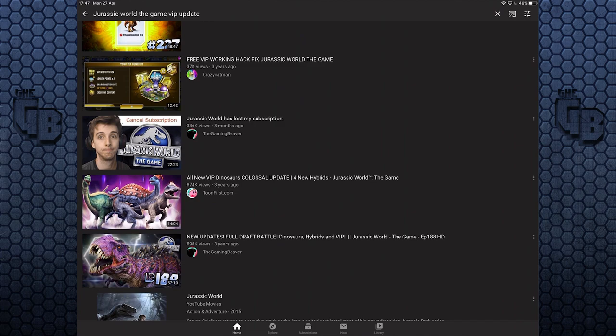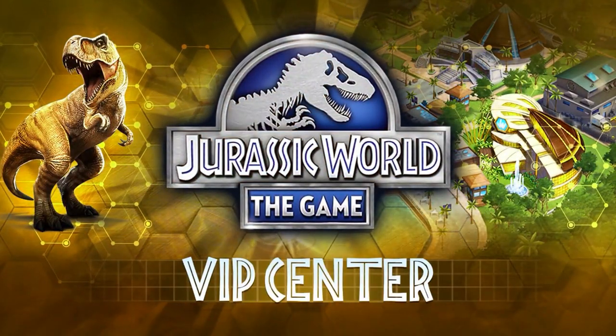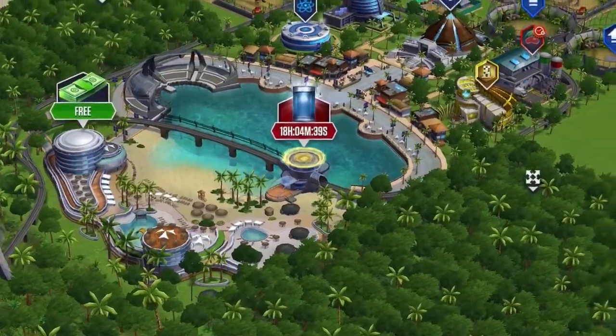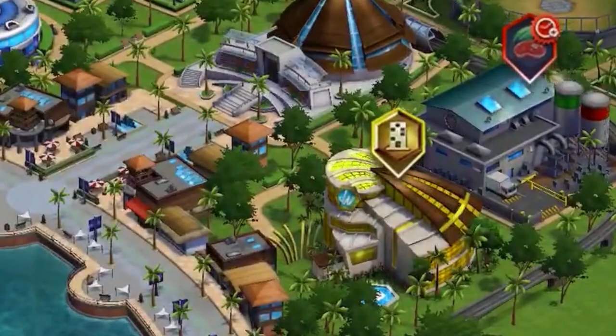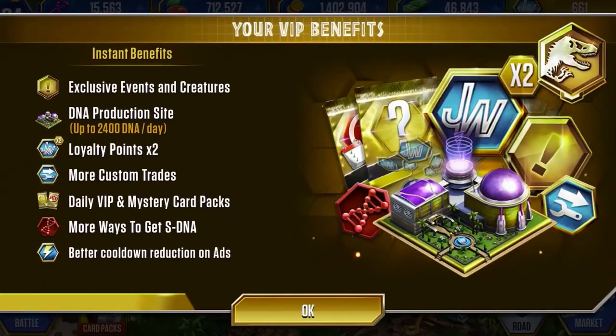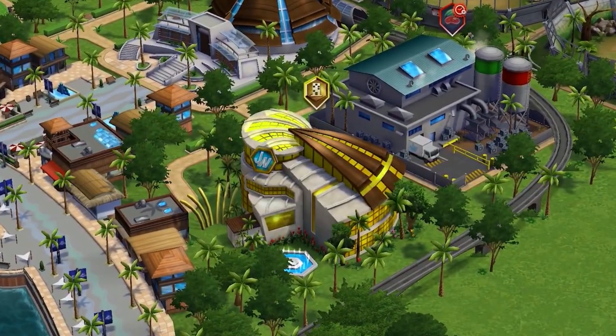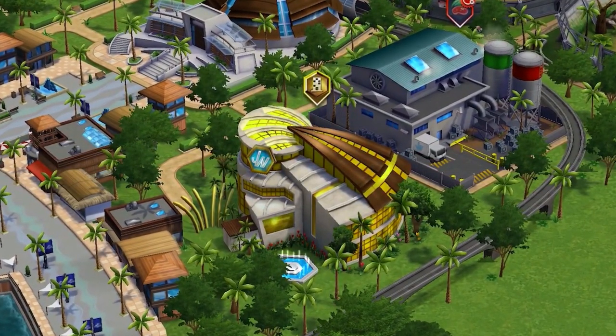I've got a few things to address because this new update is good and bad. So here's the community manager for Jurassic World The Game: 'Hello fellow dinosaur trainers, I'm Keith. Today we're going to talk about some exciting upcoming changes to the VIP program.' The first thing you'll notice is that the DNA building in your park has now been replaced by a VIP center - I want to pause on that for a second.